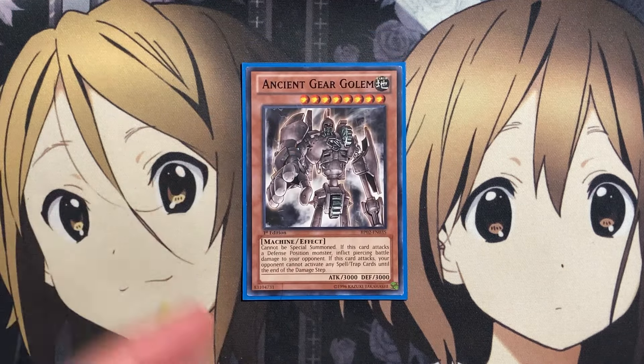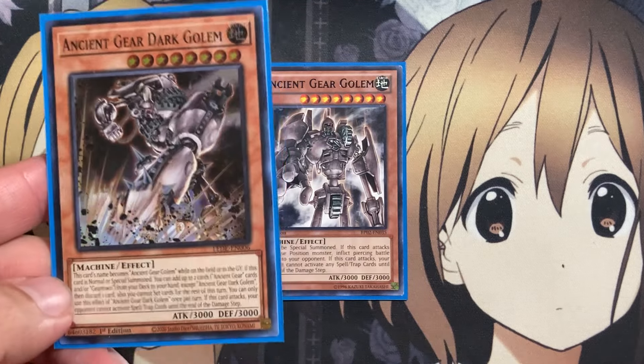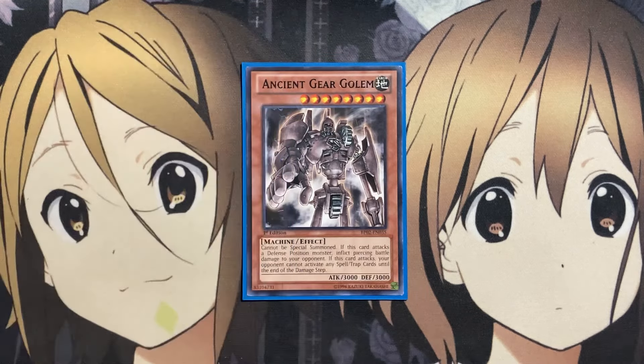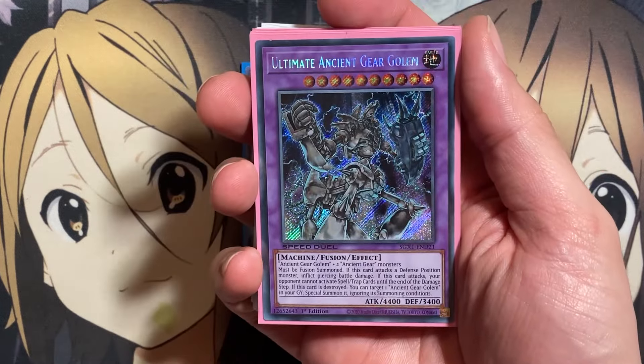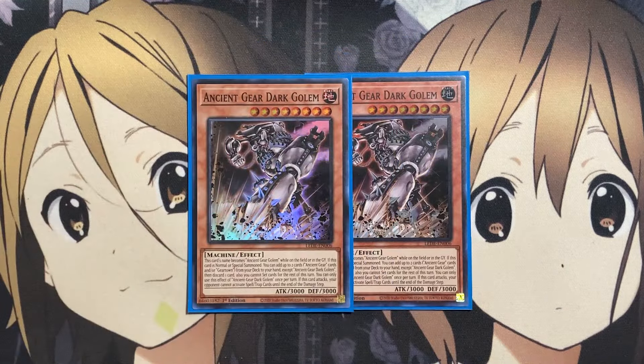We're starting off with one copy of the original Ancient Gear Golem. That's all we need for the initial setup, because the new Ancient Gear Dark Golem counts as Ancient Gear Golem while on the field or in the graveyard, so we only really need the one copy of the original for the summons that we could rely on, with cards needing the original Ancient Gear Golem from the extra deck. We're running two copies of Ancient Gear Dark Golem. This card's name becomes Ancient Gear Golem while on the field or in the graveyard. If this card is normal or special summoned, you can add up to two Ancient Gear cards and/or Gear Town from your deck to your hand, except Ancient Gear Dark Golem, then discard one card. You cannot set cards for the rest of this turn, and you can only use this effect once per turn.